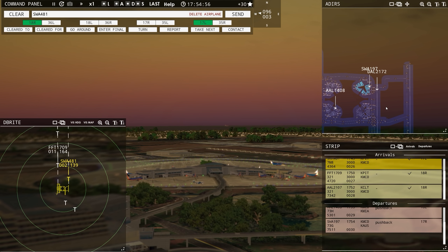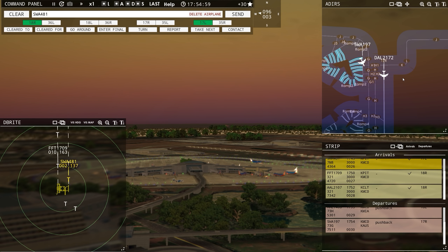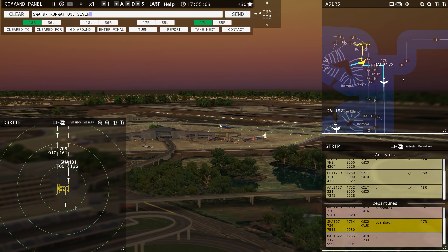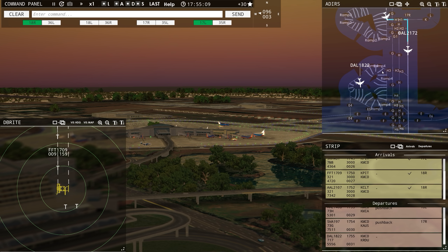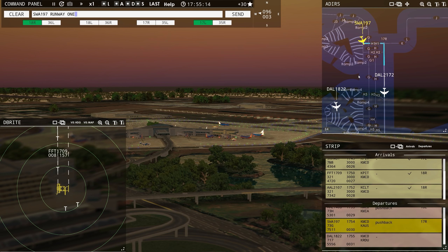Ground, Southwest 197 ready to taxi — he's going to go right out on Kilo pretty quick. Southwest 197, runway 17 right, taxi via Kilo. Tower, Delta 1822 — another Delta ready to go. Southwest 197, runway 17 right, line up and wait. Delta 1822, pushback approved, expect runway 17 right.